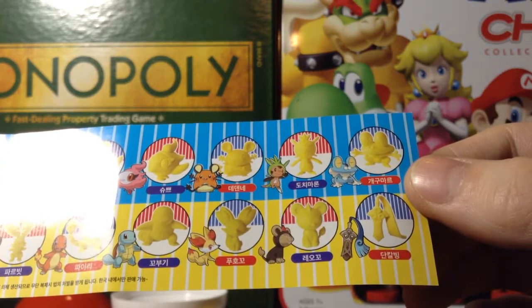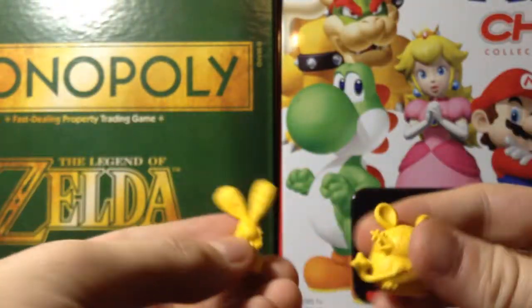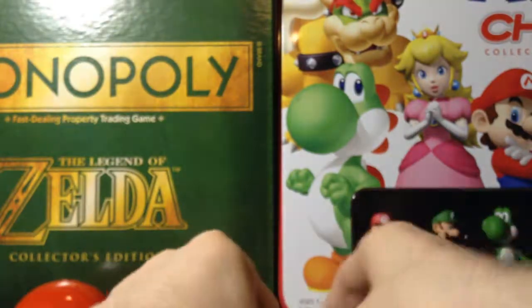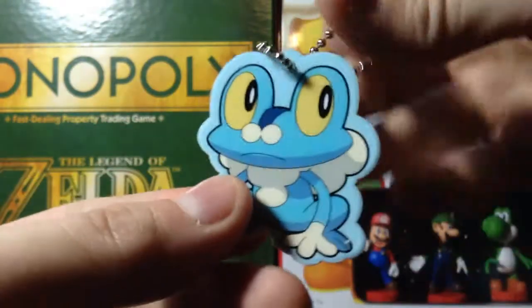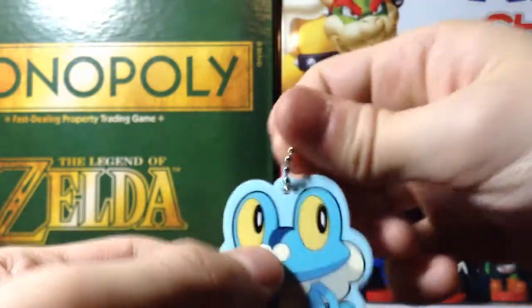What's the one I got again? The Bunnelby one, which is right here, and Dedene. So once again, there are your two erasers: Dedene and Bunnelby, and the Froakie charm. The website I bought this from was Holler.com.